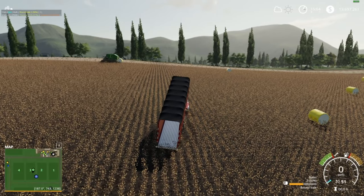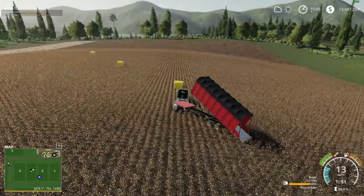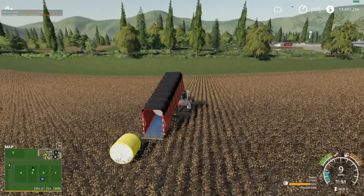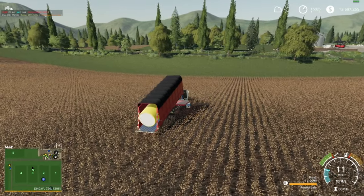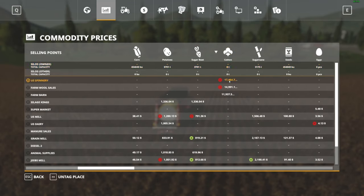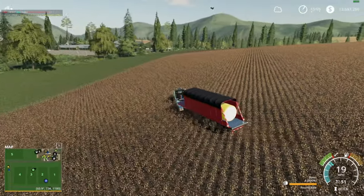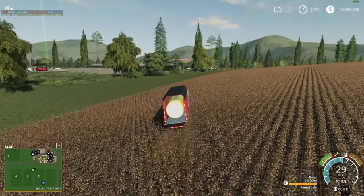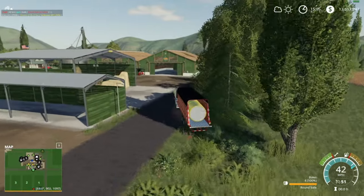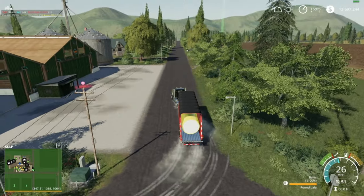We ran a lot of cotton bales on that map. I don't know why they're all doing that - must be something with them facing north. Where do I even sell cotton? Cotton highest price, sure, why not. I do like this trailer because it holds four bales. The bales are half the size of square bales so you're hauling the same amount of material, but square balers are really where it's at. Anyway let's get this cotton sold.